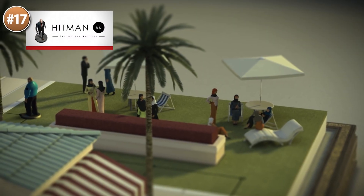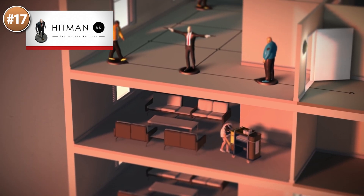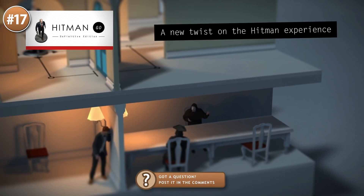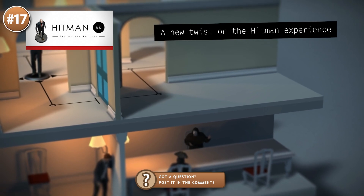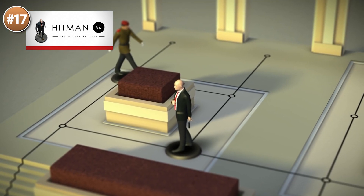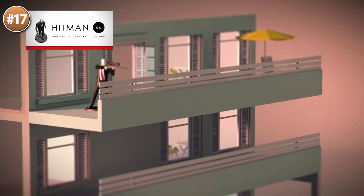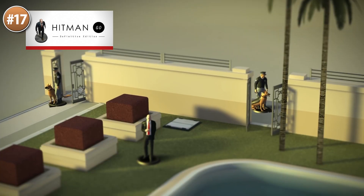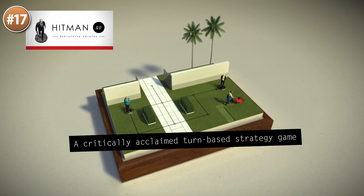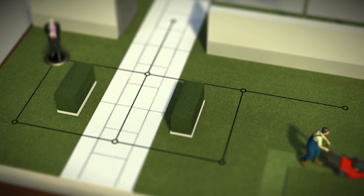For something that looks very inviting, here is Hitman Go. It's a Hitman game where you play on a series of gorgeous-looking dioramas. It takes the Hitman formula you know and love and scales it down into a simple but effective turn-based puzzle game. You still have disguises, distractions, sniper rifles, and even the iconic silver ballers. Lots of enemy types with unique behaviors and different ways for completing each level, either silently or with force. It's a great example of how you can take something and give it a twist to come up with something that is simultaneously familiar and still feels fresh.